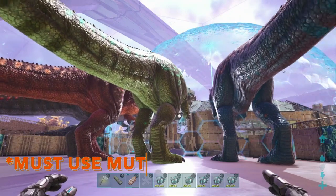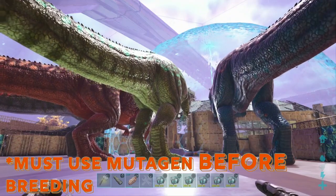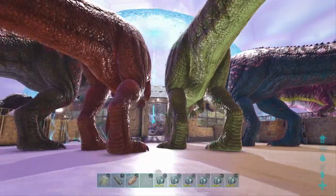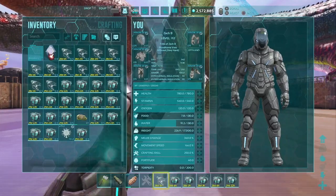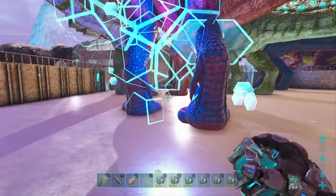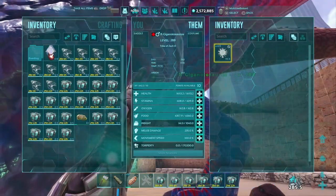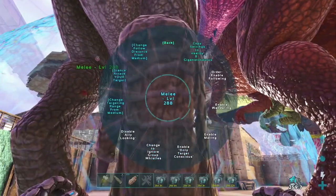You have to use the mutagen before you turn on the mating, because the next step is to take all of these stats and put them into one breedable mating pair — a male and a female with all of the best stats. First I'm going to find a male, because all of these are females. Let's go ahead and grab this one out and use it to create our perfect pair. We're going to get this breeding with our melee first. I'm also going to do the mutagen on the male so that it doesn't mess up the levels — we want the levels to be as close as possible.